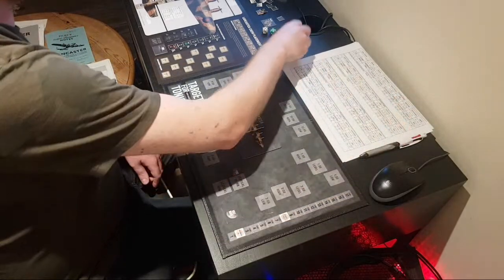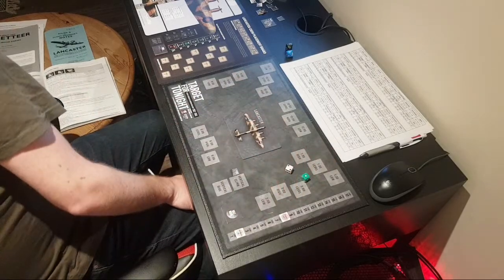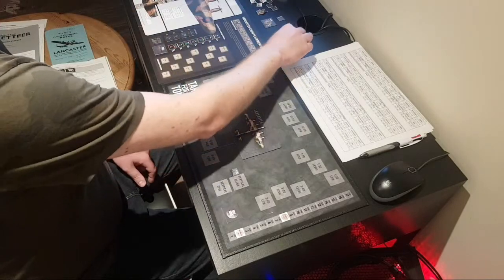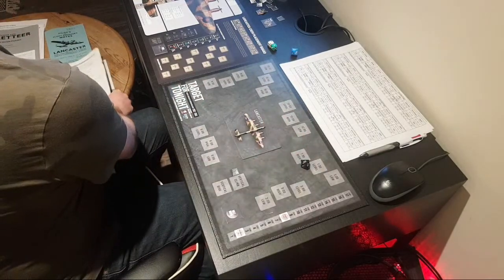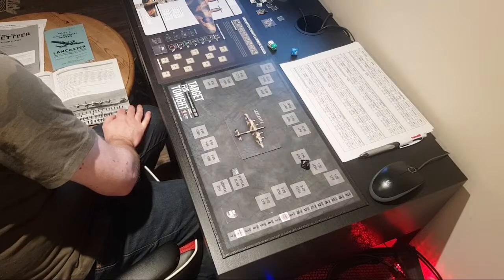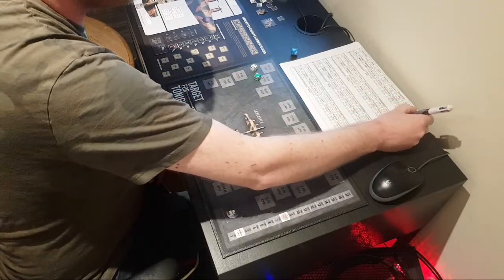We're going to roll 2d6 to see if they detect us. We roll a 3 — no modifiers — so they fail to detect us. We're over water at the moment, so there's no night fighters, no AAA fire. Rolling to see if we're on course — we've got an 8, and with modifiers we are on course. Do any of our bombers have a collision? No. That is zone 2 done, so we're moving up into zone 3.